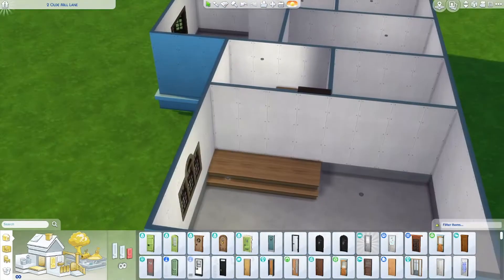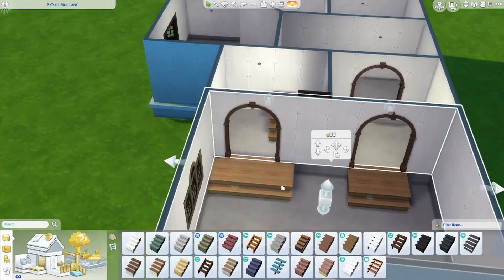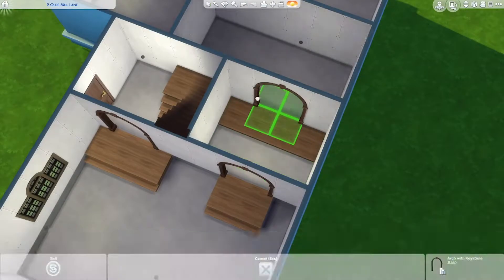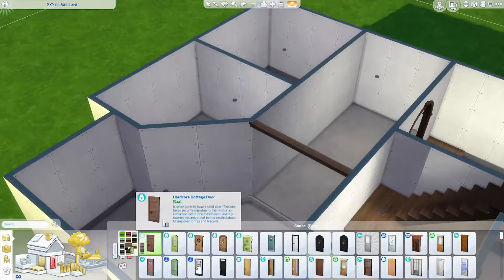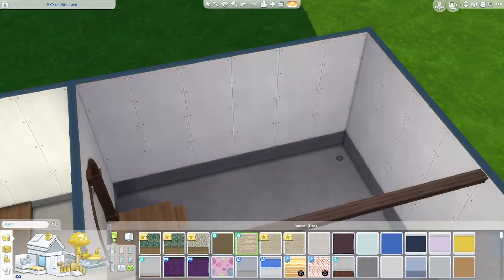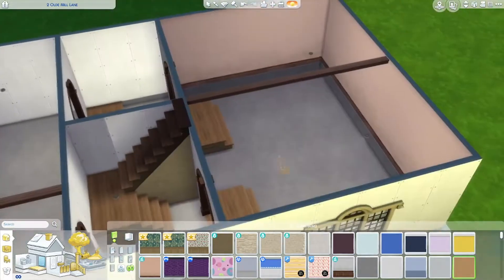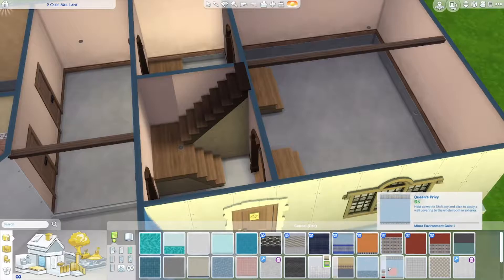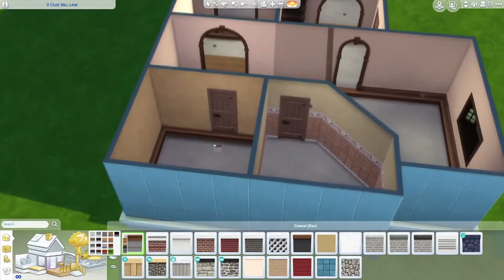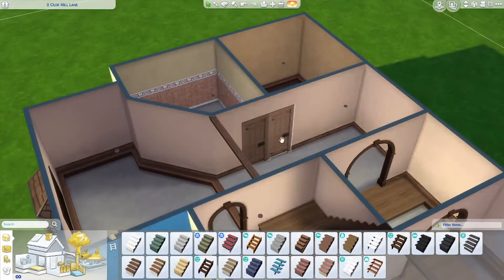We recently had a release of one of my all-time favourite expansion packs, Cottage Living. I've been excited about this since it got announced, so I'm really excited to build. The first thing I'm trying to do is a small, run-down little cottage. The idea I have is that your sim has inherited an old house from a relative — which is awesome, and possibly me just projecting my dreams onto a video game. However, this house has seen better days. It's very run-down and it needs a whole lot of TLC.